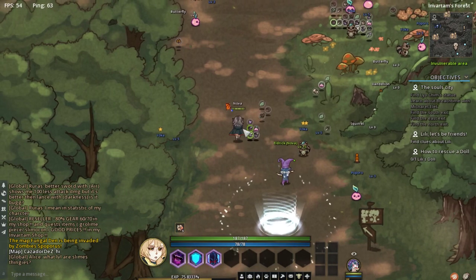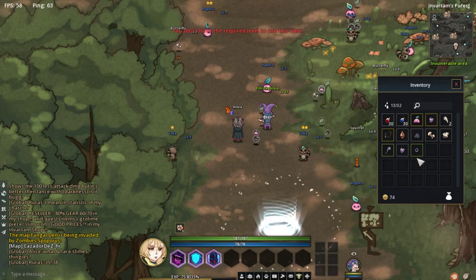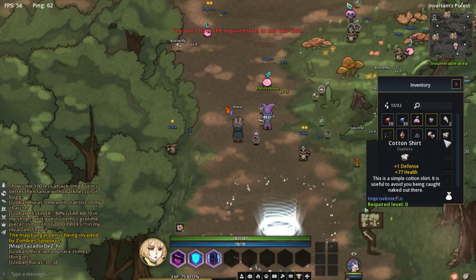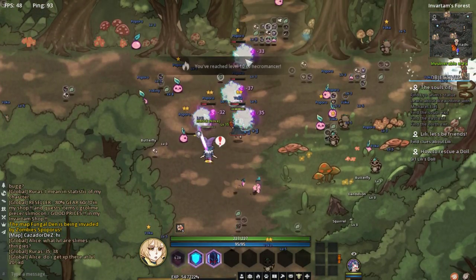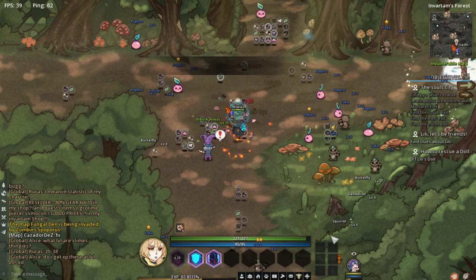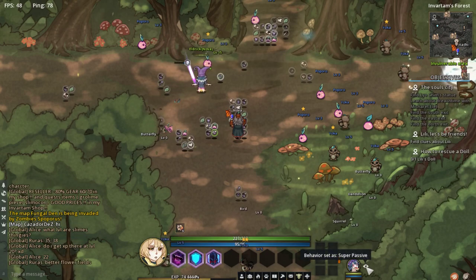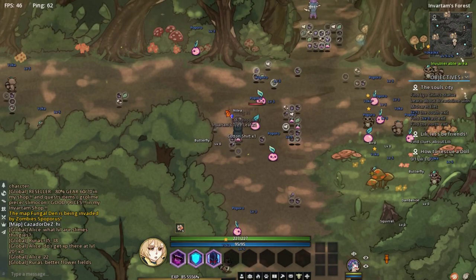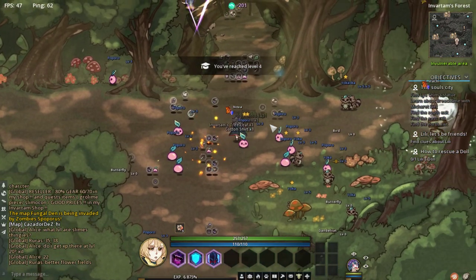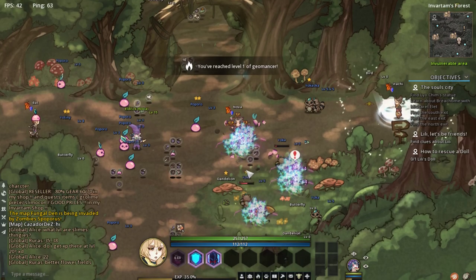We're going to head into the forest and start the newbie area — this is the first zone you're going to fight in. One thing that throws a lot of new players off is you're going to get a lot of loot. It explodes from mobs at this level — you kill something, four pieces of loot fly out. You only start with 30 inventory spaces, but you get one additional inventory space per level, so your inventory will expand. At first it feels like an inventory management game, but at later levels you have so much inventory it's not a problem at all.